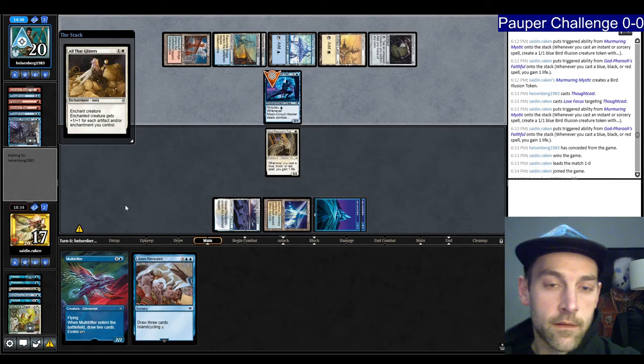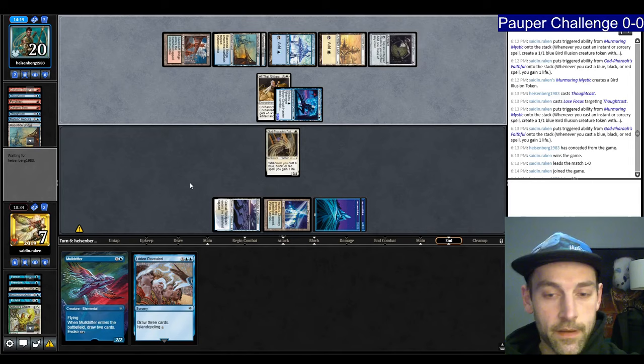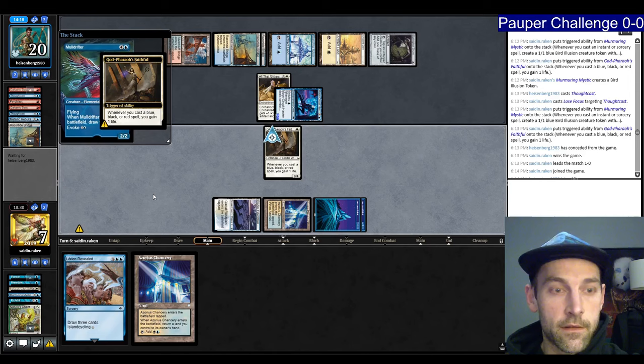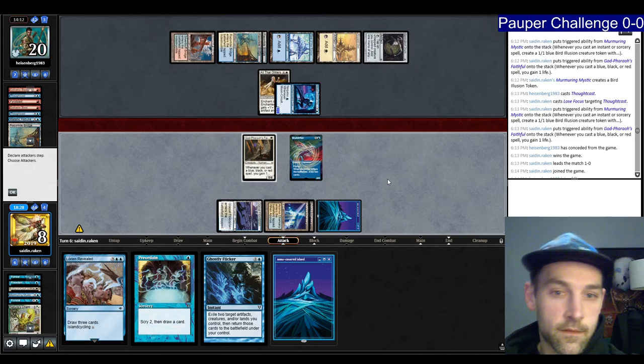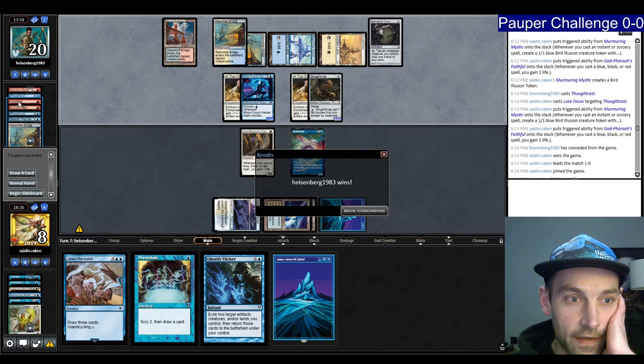Can I find a Snap off the top? Snap. I'll play the Muldrifter as a chumper, play the Chancery, pick up the island. We have a Ginger Brute. They just had Galvanic, Galvanic, Pyroblast, Metallic Rebuke, Glitters, Glitters, double ninja.